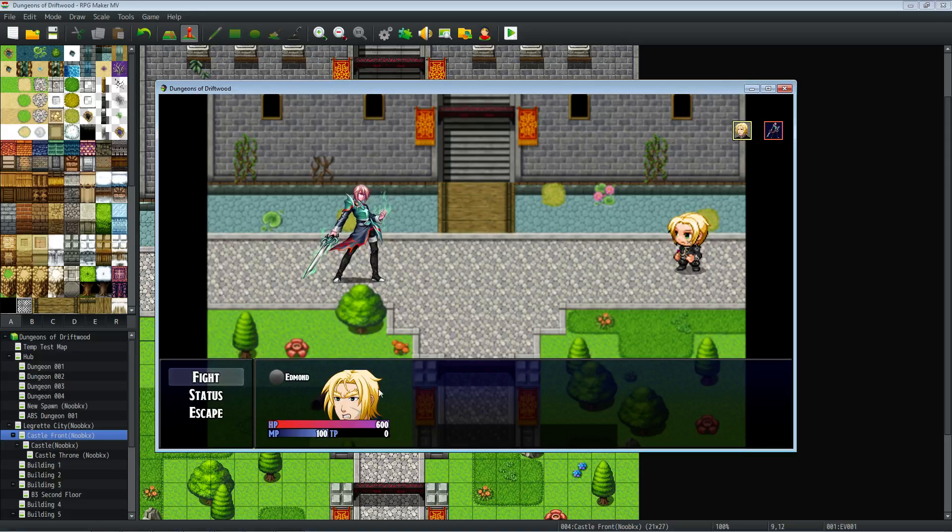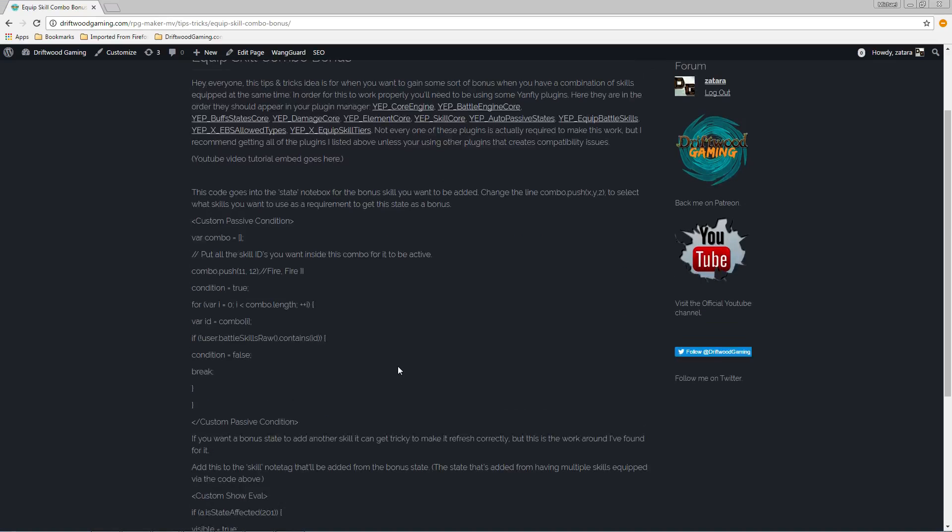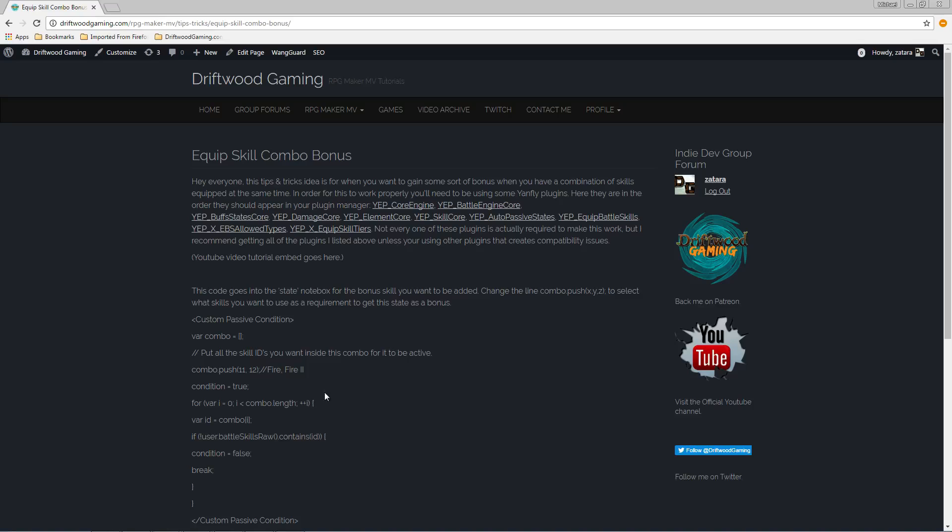There are lots of things you can do with this, and it's really easy to do. All you have to do is add some code to your states and add some new states. Everything is listed on driftwoodgaming.com — go to RPG Maker MV, Tips and Tricks, and you'll find the Equip Skill Combo Bonus tutorial with video tutorials linked there as well.